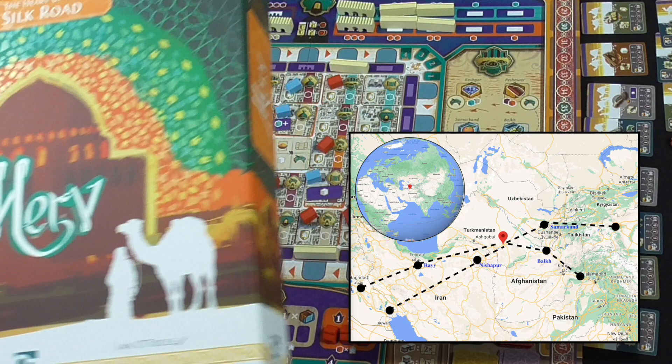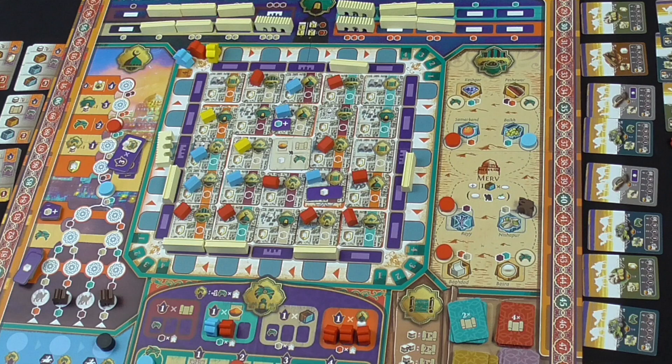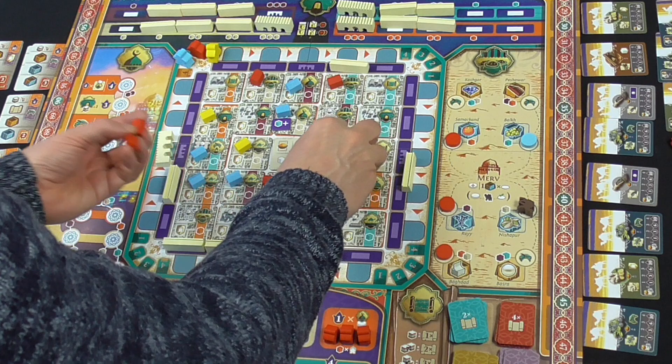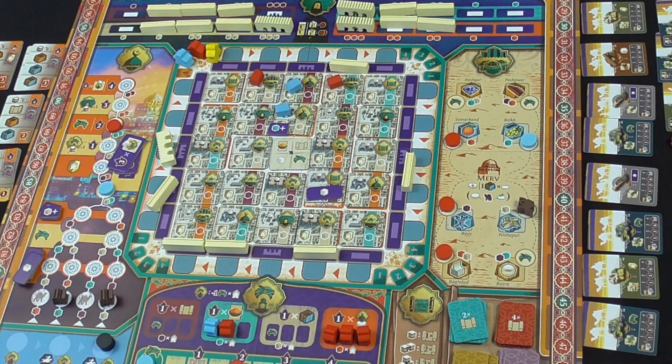Merv is an ancient city near modern-day Mary in Turkmenistan. On the board we have a representation of the city of Merv, surrounded by city walls. The game is set towards the end of the 12th century when the city was under Turkish rule. In 1221 the city was raided by the Mongol invaders, leading to the death of 700,000 inhabitants and the destruction of the dam that supplied the city with fresh water. The game tells us the city never fully recovered, and by the 19th century was abandoned entirely. It was founded in the 6th century BC and has been ruled by many peoples — Persians, Greeks, Turks, the Uzbeks, Arabs, and those invading Mongols.